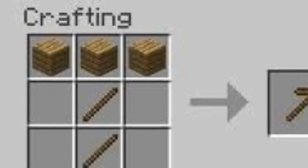So, as shown on screen, that's how you craft a pickaxe. Next we got a sword, and like I said with the pickaxe, there are different variations of it.